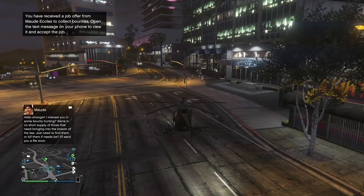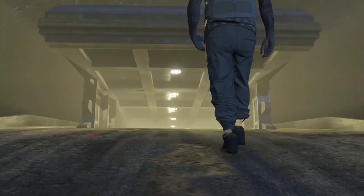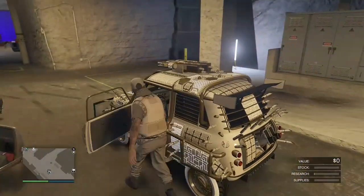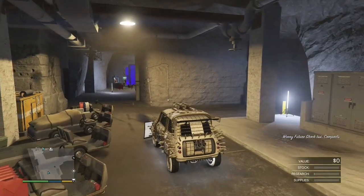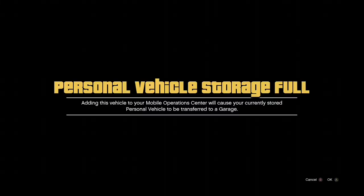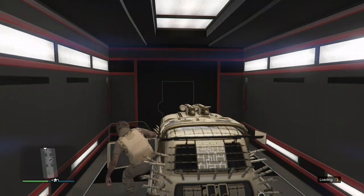Now you just want to head back to your bunker and get inside the car you want to duplicate. When you finally get inside your bunker, hop inside the car you want to duplicate, drive up to the back of your MOC and press D-pad right. An alert will come up — just hit A to accept. You have now duplicated your car. The original copy is inside your MOC and the duplicated copy is now at your Arcade.